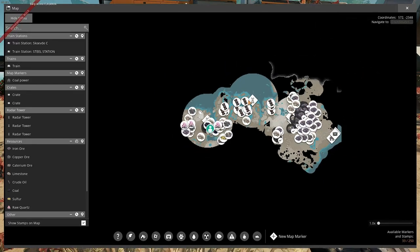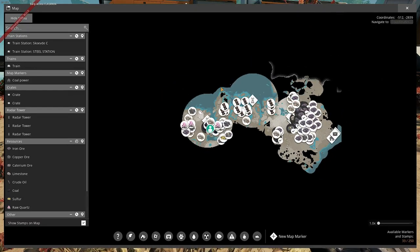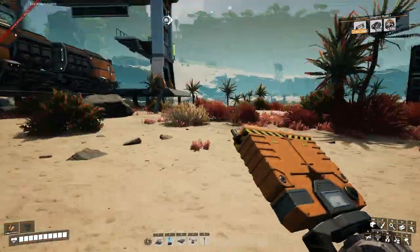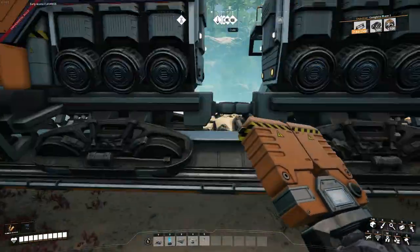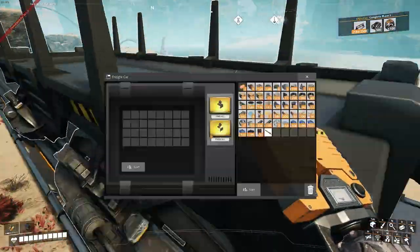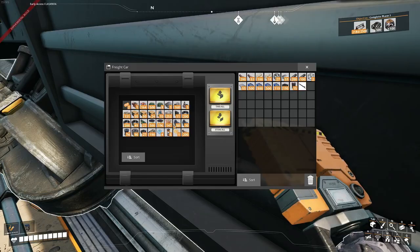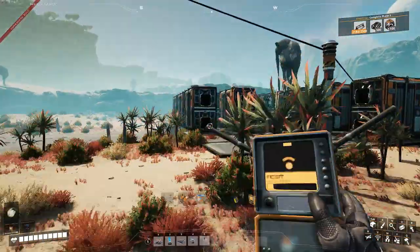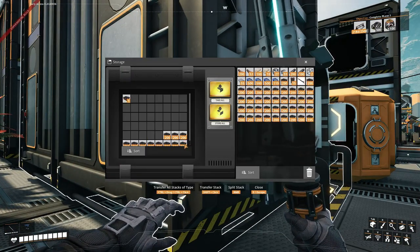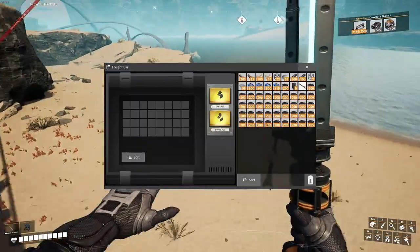I want to build another factory today and a train track going around the map around the edges — from here we'll go further back, head to the coast. These freight cars are going to help us because I can store a whole bunch in them since I don't need everything right now. I'll add another one and fill that up with steel.